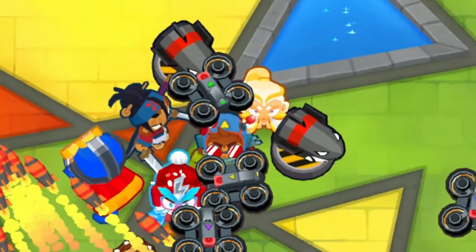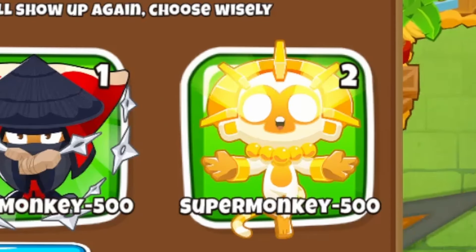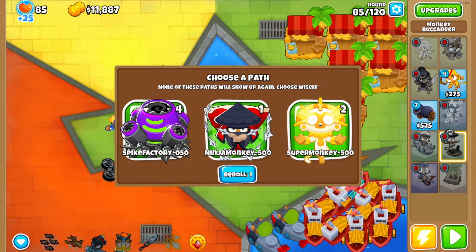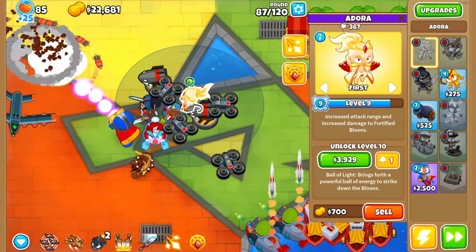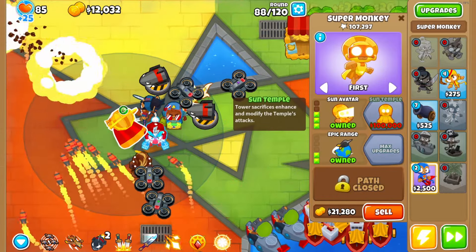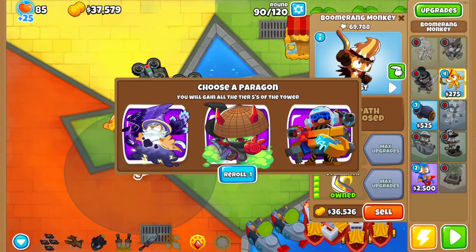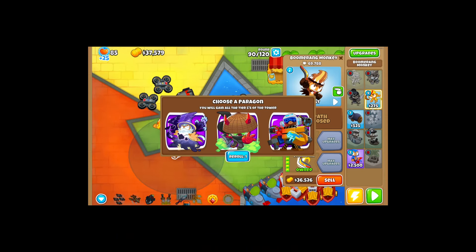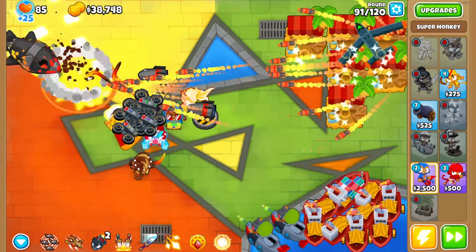Now we have three heroes. We get to choose the super monkey - we get to choose the True Sun God! Sada's level 16 and Adora is already level 9, which is absolutely insane. We're gonna get our sun avatar and upgrade to the sun temple, making sure we have enough sacrifices within range. Around round 90 we get to choose a paragon, but we're not actually going to buy one because we're getting the True Sun God instead.